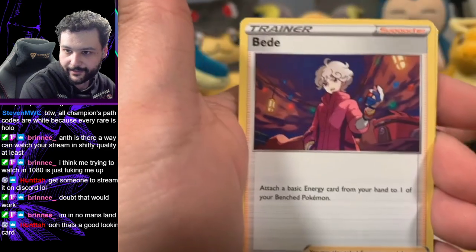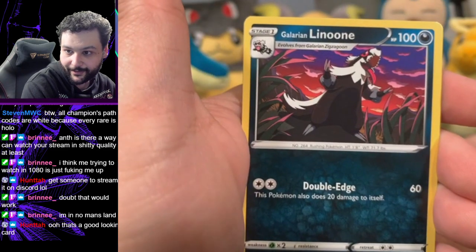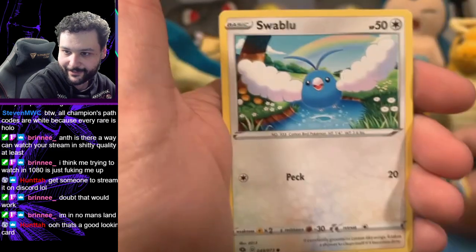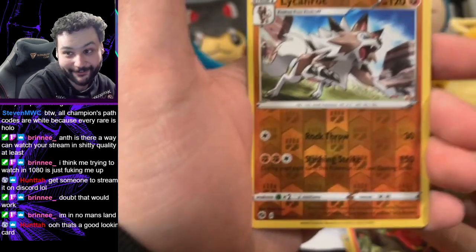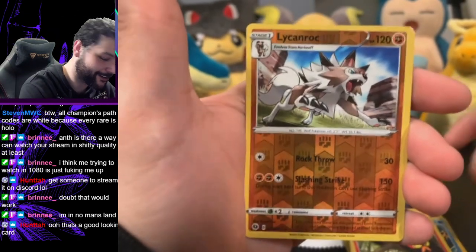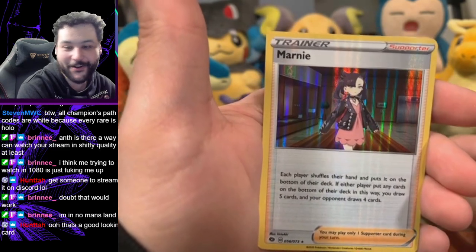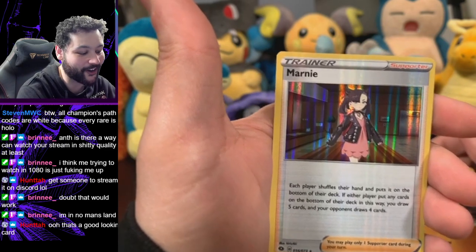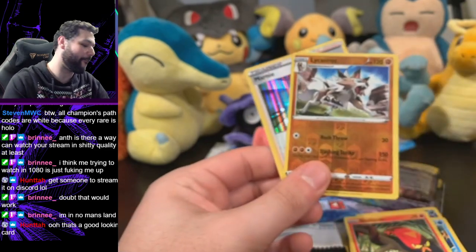Team Yell Grunt, Mudbray, Charmander, Weedle, Galarian Linoone — all right, where's the obstacle? Carvanha to match our Charmander. Woobat. Sizzlipede to match our Centiskorch. And we got a reverse holo Liepard. I know someone who loves dog cards, so they can definitely have it. And our final card is a holo Marnie! That is so funny — we pulled a reverse holo Marnie last pack and now we got a holo Marnie. We're Marnied up, that is wild luck.